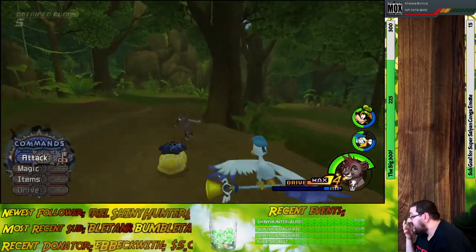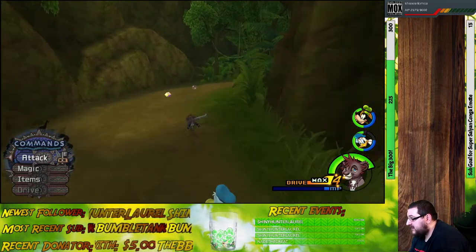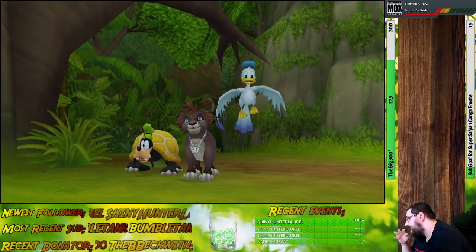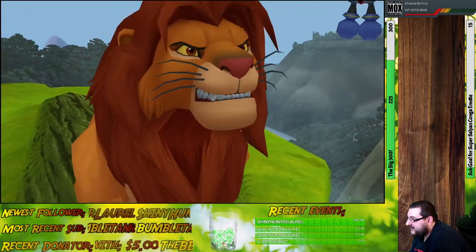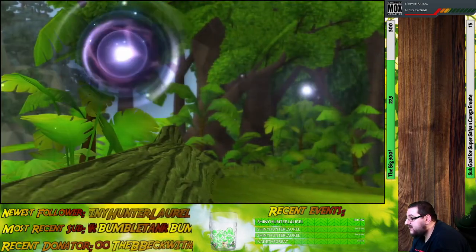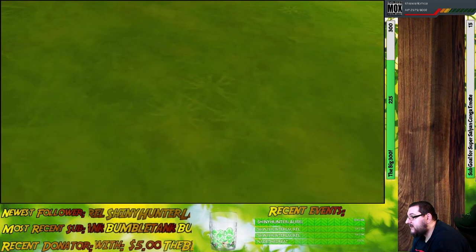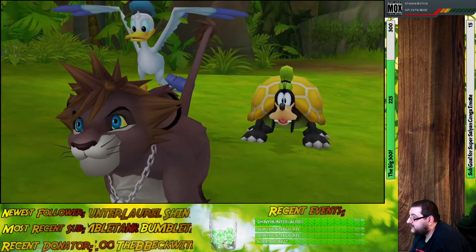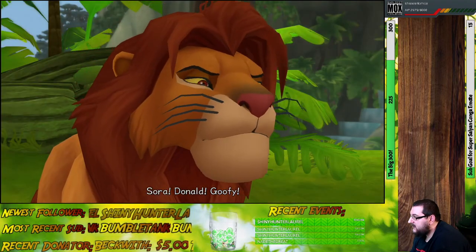It appears that we cannot use drive forms or summons in this world — I thought you could use summons still, but apparently I misremembered that. Oh well, it is what it is. It's Simba and he's in trouble. Pretty sure he should be able to handle himself, but it seems like he's all but given up. It's me — Sora. Donald and Goofy are here too. What happened to you? Uh-oh! Help, Simba! Help! She's gonna eat us! Timon! Pumbaa! Something must have happened in the jungle — I have to go help my friends. Okay, we'll back you up.